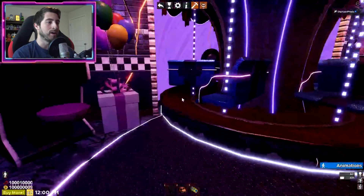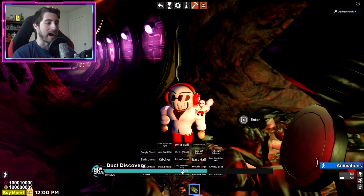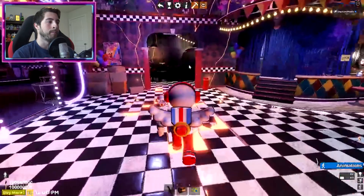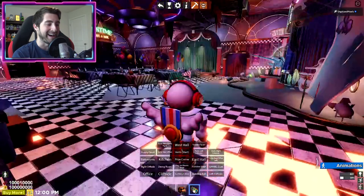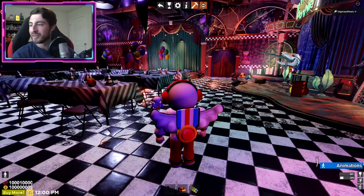Our next one is going to be over here in the arcade room behind the carousel, right over here - boom, that is number five. Next we're going to head over here to the bathroom, enter the first one right here in front of you, then go to the stall here. Yeah, we're just not going to talk about that - that is disgusting, absolutely disgusting.